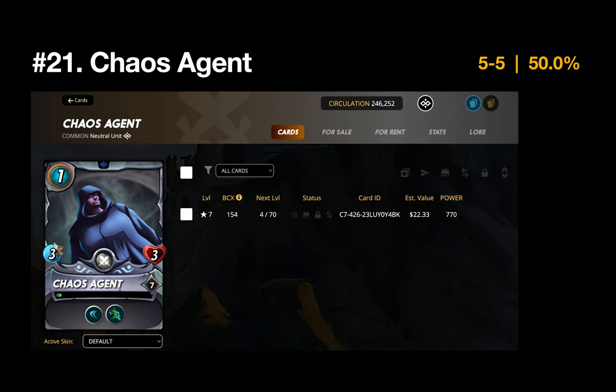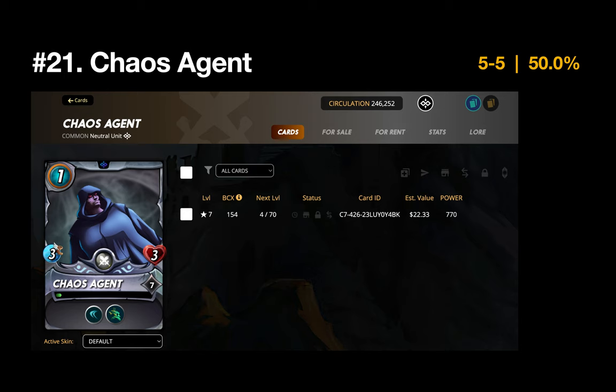Number 21 is the Chaos Agent — five wins and five losses, playing right at 50%. Not much to say; it's a nice one-mana card with abilities to dodge and avoid attacks. Number 20 is the Zenith Monk, finishing five and four. Honestly it felt like it performed better than it actually did — it always seemed like I usually won with the Zenith Monk, so I was surprised to see the stats come in so close to 500.